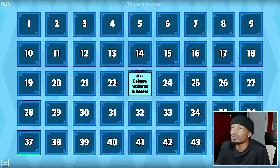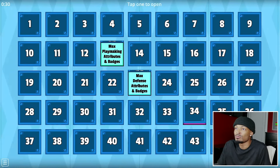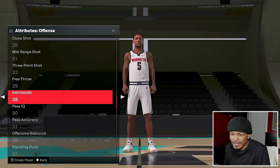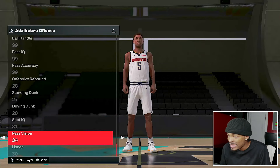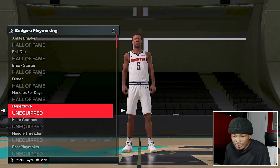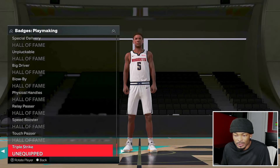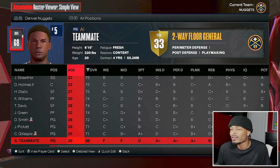For season two he gets two upgrades. Box 13 - he gets max playmaking attributes and badges, that's a good one. Then box 34 - all silver shooting badges. So we max out everything in the playmaking category: ball handling to 99, pass IQ to 99, pass accuracy to 99, has vision to 99, speed with ball to 99. Then we get every hall of fame playmaking badge in the game. We come out as a 68 overall, six-foot-ten point guard.